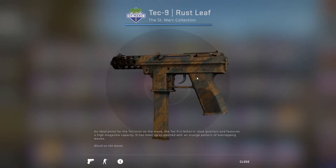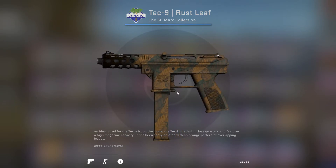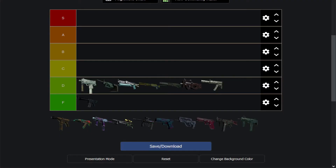Next up we have the Tec-9 Rust Leaf, which takes the banana leaf and adds kind of fall colors. You know, in the fall where all the leaves get a bit darker — that's what this looks like, and honestly it's kind of nice. I don't think you'd go wrong picking this up, so for me it's our first C tier. It's just a solid looking Tec-9.